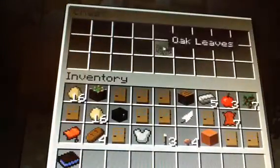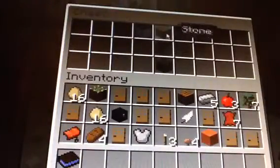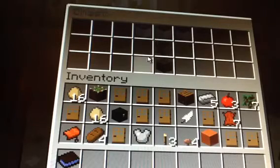Now we're on to the hedge — it's the exact same recipe as a sofa but with leaves, and you can use any type of leaves. Now we have the bird bath sink. To make this you need smooth stone in the shape of a table — smooth stone, not cobblestone.